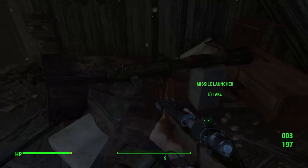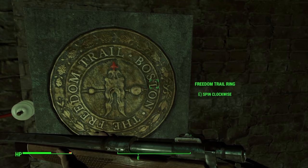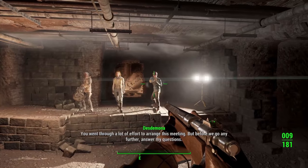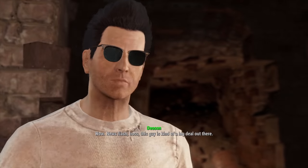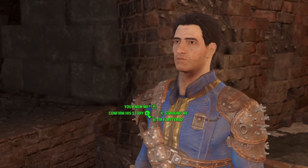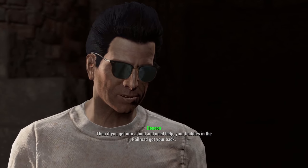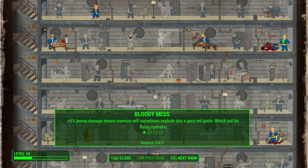We go into an old church, kill a few ghouls, find a dial, and put in the code RAILROAD — it opens a secret location introducing us to the Railroad faction. Desdemona ambushes us but Deacon vouches for us because we killed Kellogg. She asks some pivotal questions and we answer honestly, saying we want to fight the Institute and save synths. We accept Deacon's offer for covert operations, level up, and take Bloody Mess improving our damage by 5% across the board.